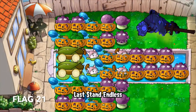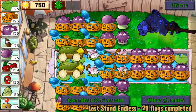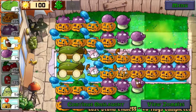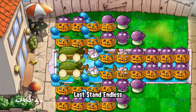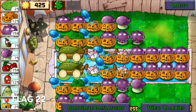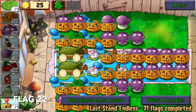Flag twenty-one is when it gets really serious because Giga Gargantuar is here. And if you're really being conscious with what you do with your sun, your lawn should look something like this — or who knows, maybe even better. We're almost done. For flag twenty-two, all you need to do is upgrade the last two Fume Shrooms you added into Gloom Shrooms, and you're done. You can proceed with pumpkin protection on your remaining plants if your sun allows; if not, just do it on the other levels. But as it is, you're all set.